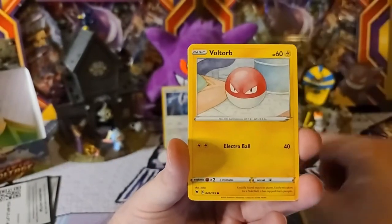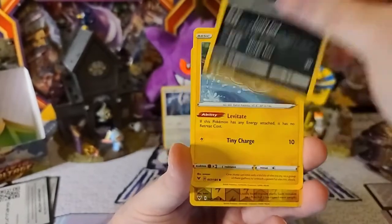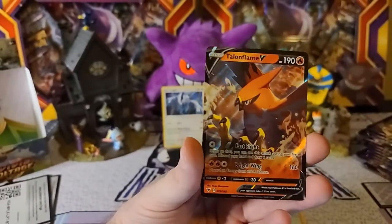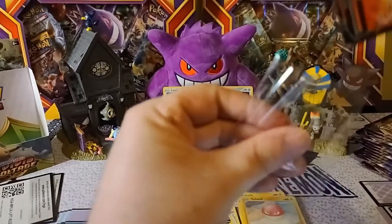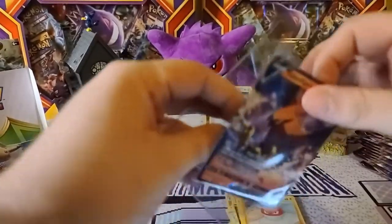Let's see what we got here — Grass Energy, Wash Energy, Charmeleon, Pinkerton, Voltorb, Rockruff, Wimisher, Trubbish, Tynamo. Voltorb is our reverse and Teleflame V is our rare.